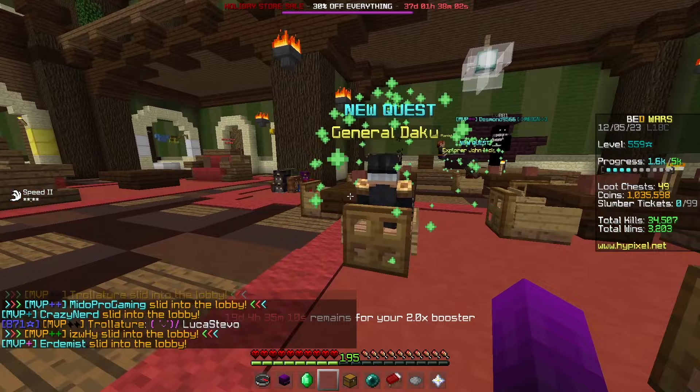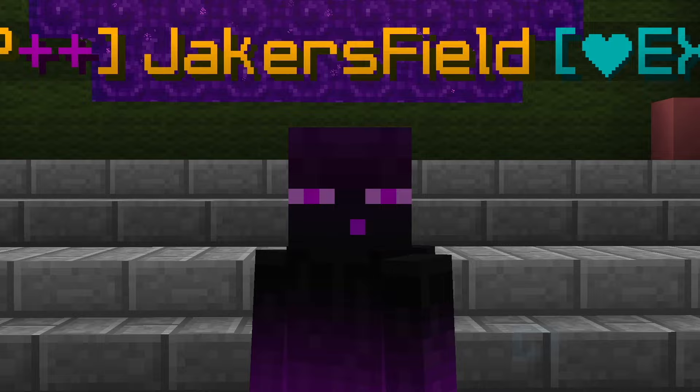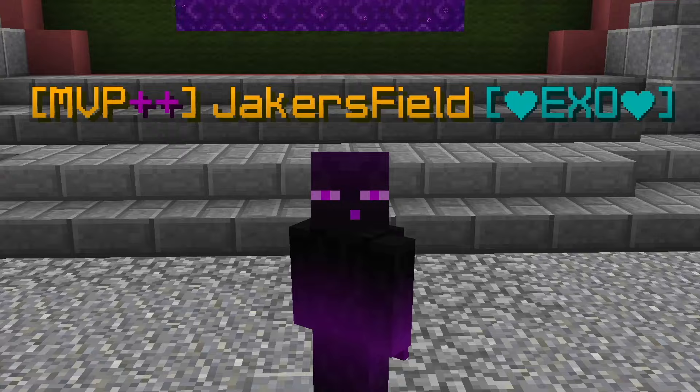This ranges anywhere from ticket multipliers to new map packs. I wandered around the hotel only to find a new quest. General Daku needed 200mg of ender dust. Ender dust is one of our first slumber items to add to the slumber inventory, and can only be obtained by using ender pearls. So it should be pretty easy for me.